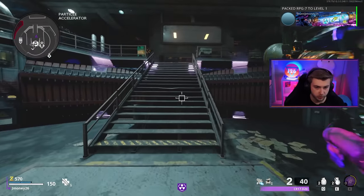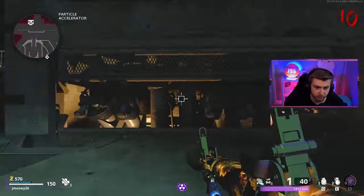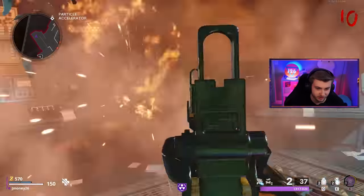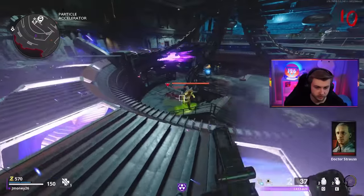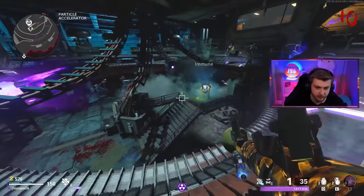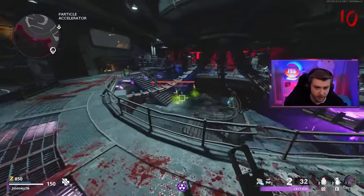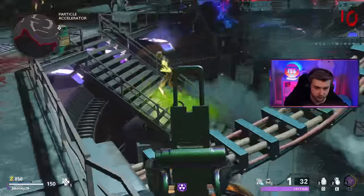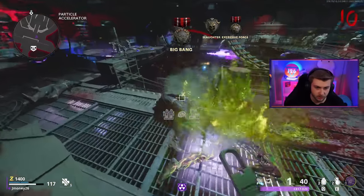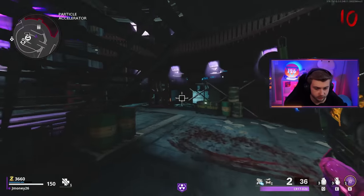I wonder if I can do the bunny Easter egg or the Coffin Dance Easter egg with this. Oh yeah, I can blow up the orbs like that — that's sweet, I didn't know it worked like that. I thought it was only bullet weapons. And there's a Megaton — let's see how much this does. Oh, it's actually like a three-rocket split, at least for the first one that shows up. I'm sure it won't be that easy later on. What does it do on the bombers though? Bombers actually are three rockets too — they have like the same amount of health. Let's go ahead and get our free Juggernog.